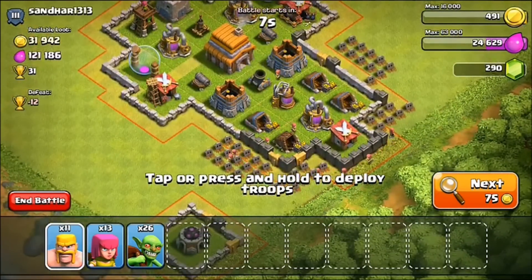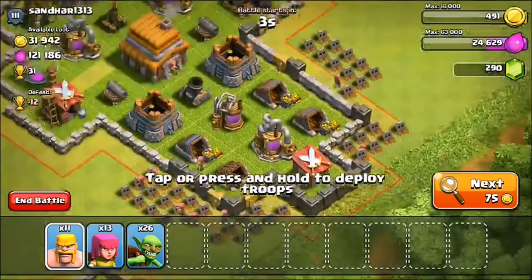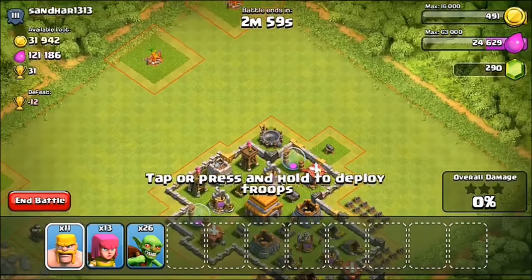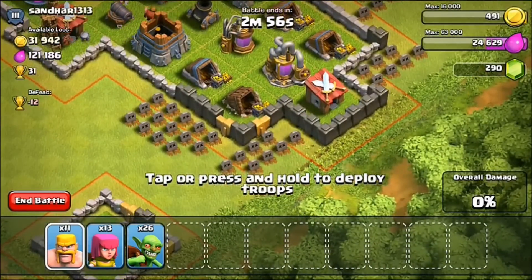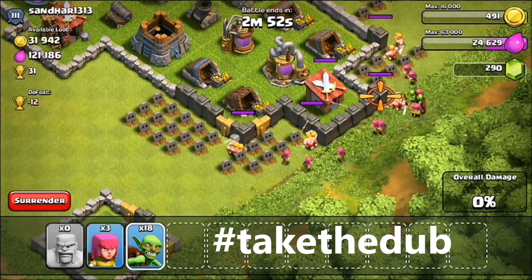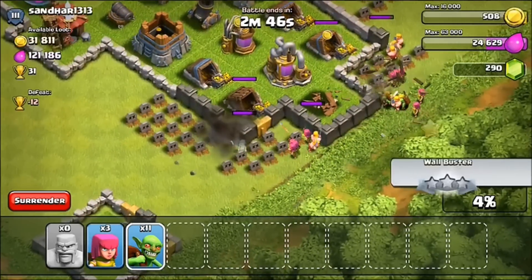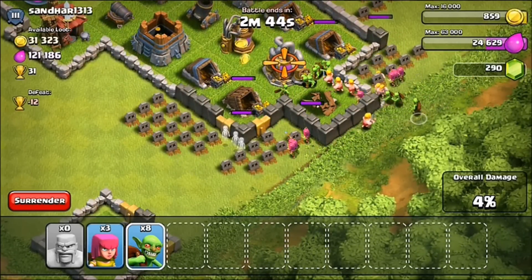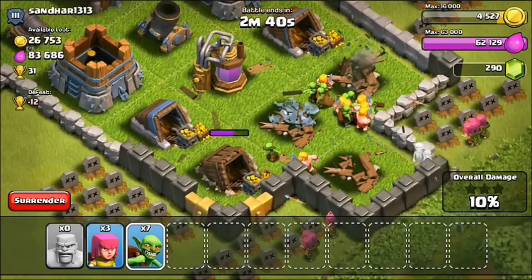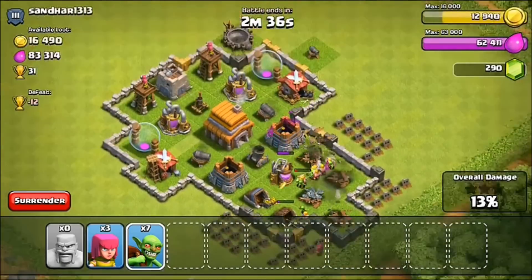He has 121,000 elixir — unheard of numbers at these levels. He has this big mortar that I do not like, but we're gonna try to get in here and take the dub. If we can get these goblins in I think we might be set — they're going for it, wallbuster! Getting the achievements, yes! Let's go — 62,000, that is all we freaking need, that is beautiful!